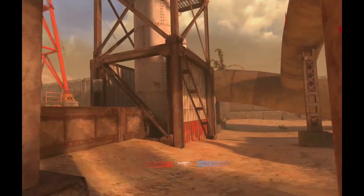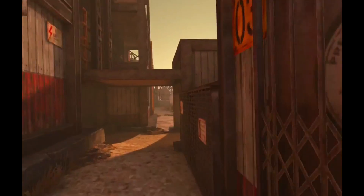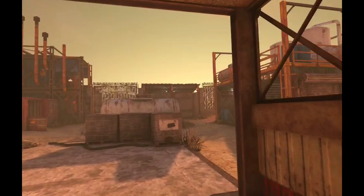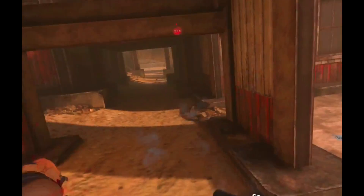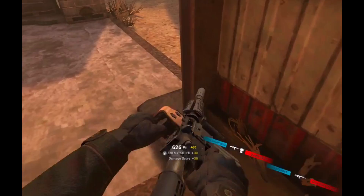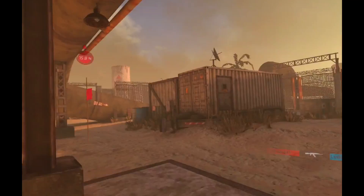I think the key in this map is to just run circles around the tower while you guard the objectives. I think I saw someone over here — oh there he is! That was so clumsy, but as long as we got the kill.